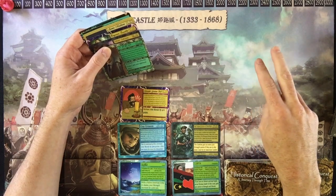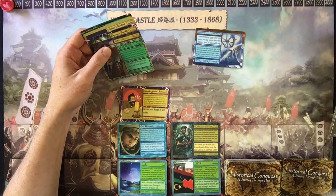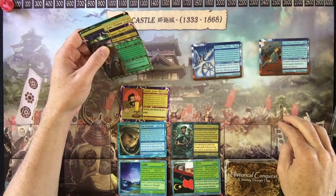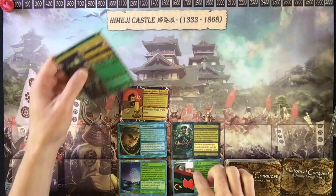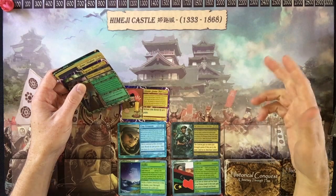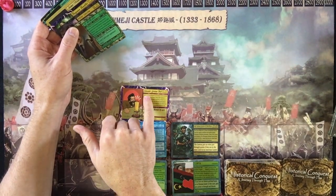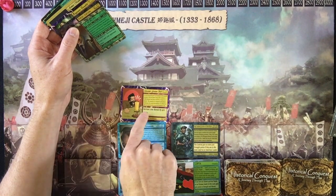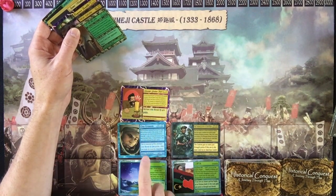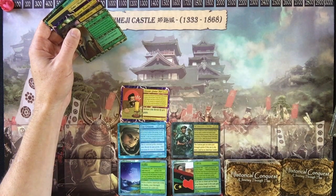On the second turn, I can play something like the Donner Party or the San Francisco earthquake on my opponent, or I can attack land-to-land. One thing I played is Alexander Graham Bell, whose ability increases your morale by 400 points. Gus Grissom also says due to national pride, increase your morale by 300 points.